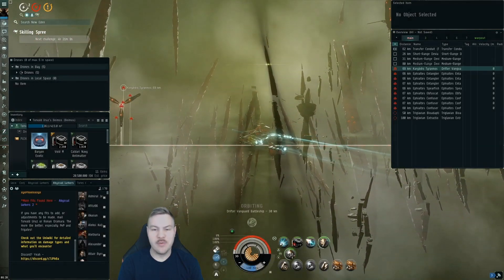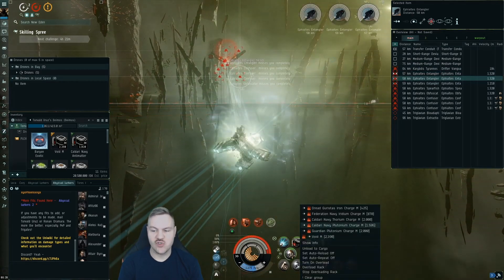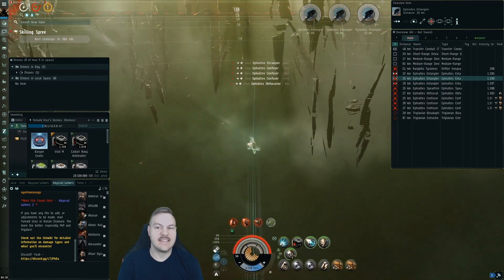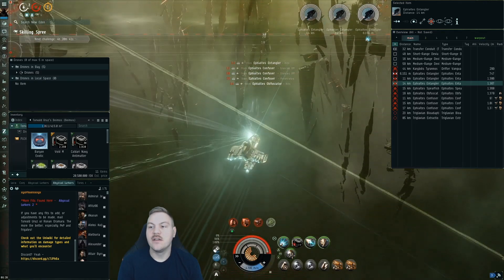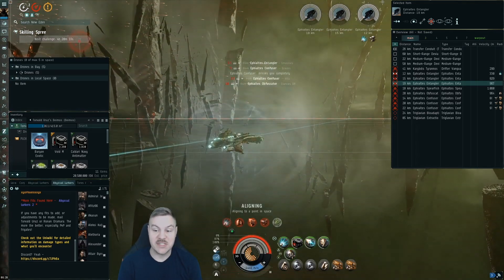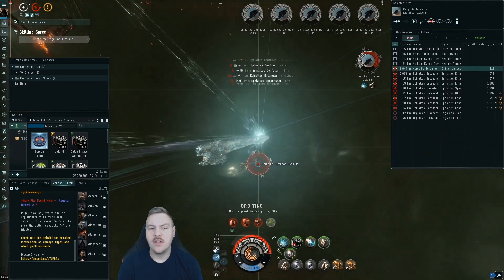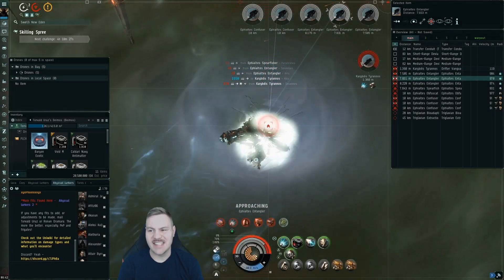This next room is the Charybdis Tyrannos room. Every other room it's a matter of approaching dead on at zero, burning straight to them. This one's a little different. We've got Entanglers and the Spearfisher which do the scrambling. You want to get on Charybdis Tyrannos at zero, but at the same time you don't want to get caught by all the Entanglers and the Spearfisher so you're a sitting duck. Basically burn around the little cruisers to get to the Charybdis Tyrannos. I've got the web on her. Once you get on her, it's easy — you just bring her down.